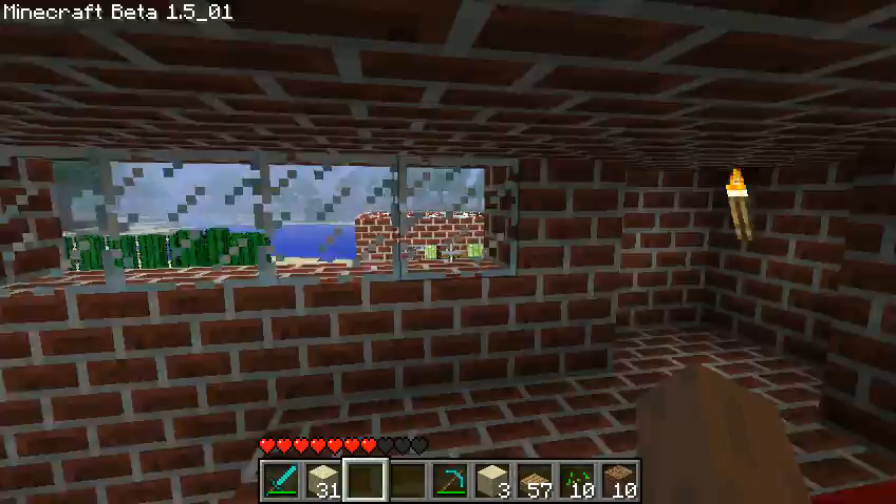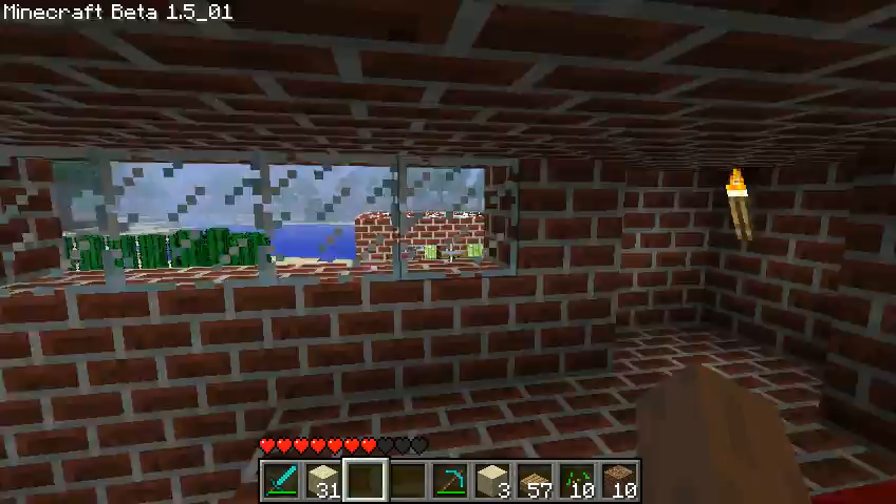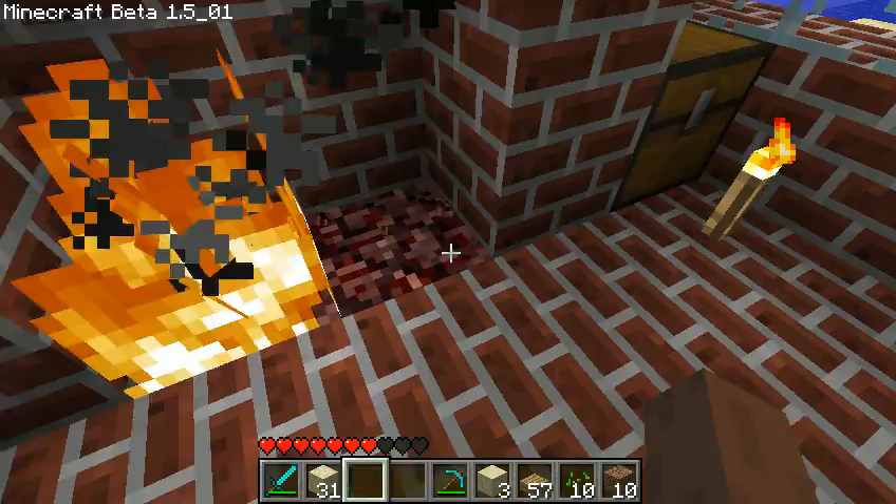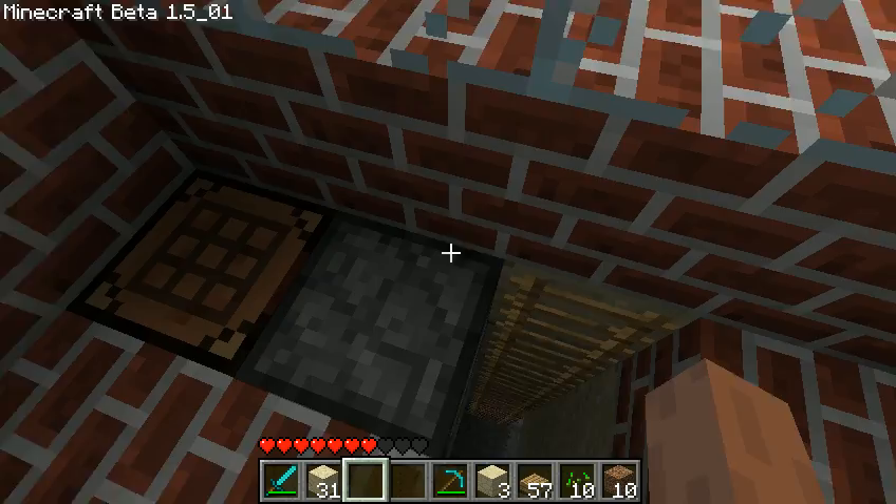So basically, this is my bedroom. This goes upstairs to my little farm upstairs, and this is my main floor. This nice fireplace — there's another rack for whoever's wondering. There goes my — down there, there's mining shaft alpha and my cactus farm.